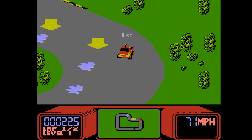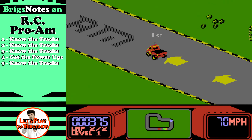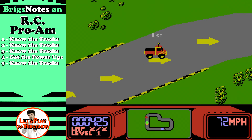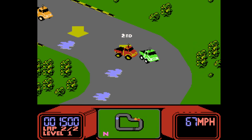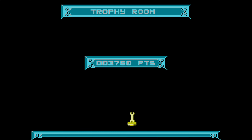Now we shift over — no pun intended — and take a look at the Briggins notes for RC Pro-Am. The real takeaway to beating this game, or just surviving all the tracks, is to know the tracks. And also grab all the power-ups which appear. We're slowing down on this first track just to make sure we grab all the upgrades. Let's go to Blaze for a closer look at all of these items we're picking up.